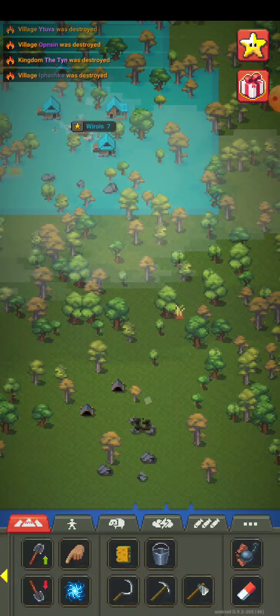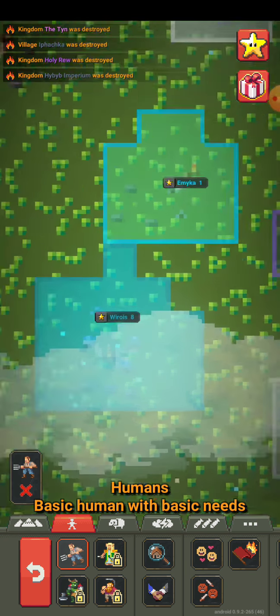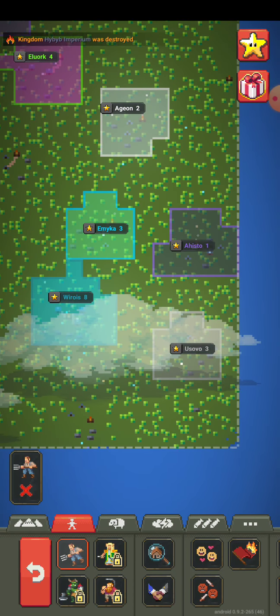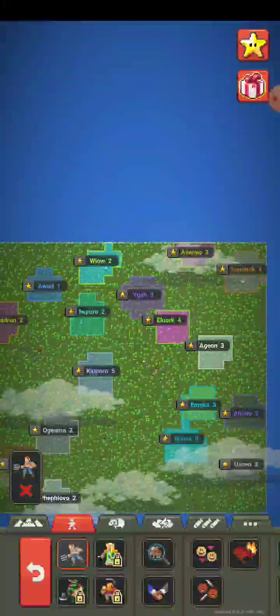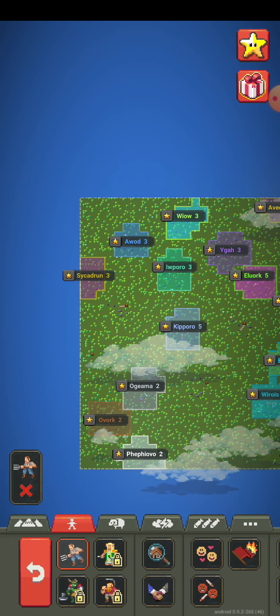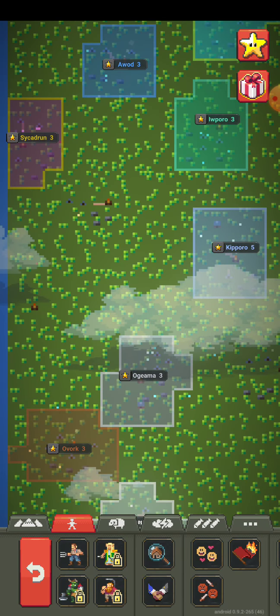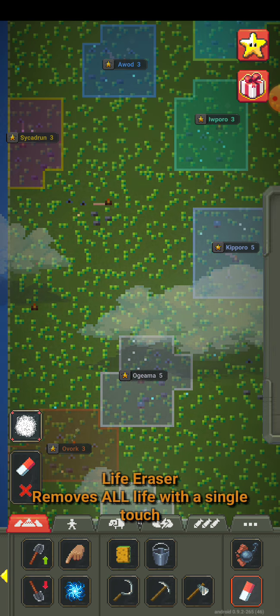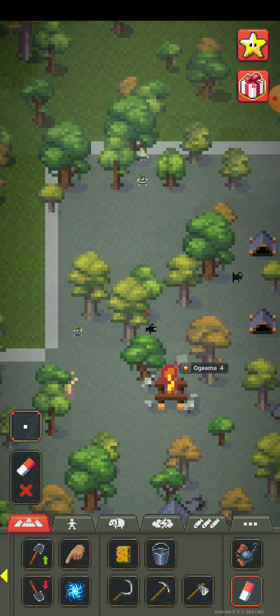People are getting wrecked out here by wolves. So every person that only has one person in their colony will get boosted so everyone has at least three, because people are out here getting wrecked by wolves. Oh, I gave that one five on accident — let me fix that. I think they just birthed someone.